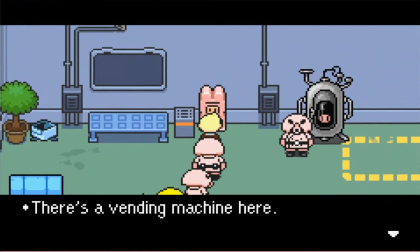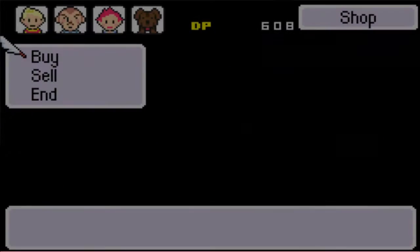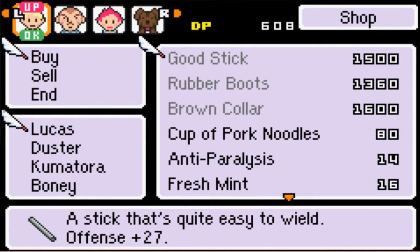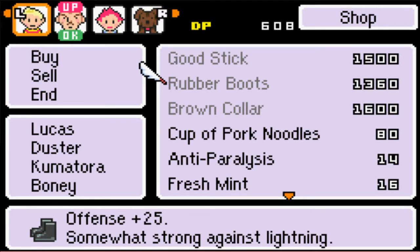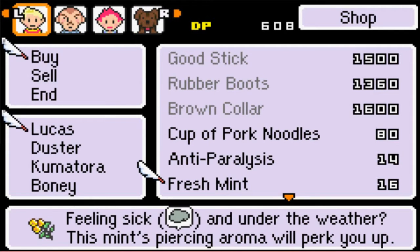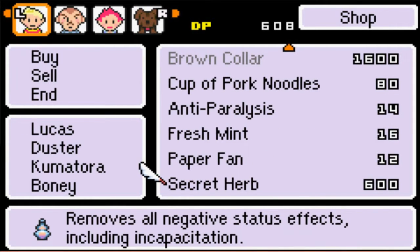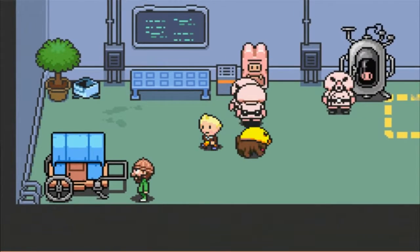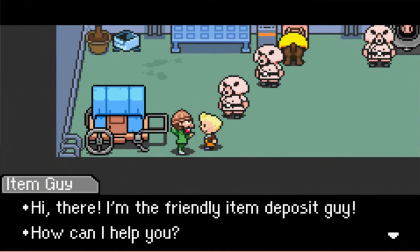What does this thing give us? Good stick — holy moly, that is damage. Rubber boots, another very good item. Brown collar for Boney. Oh, I want all of them, I really do. And you know what, I'd be willing to sell a secret herb if I had to. Honestly.